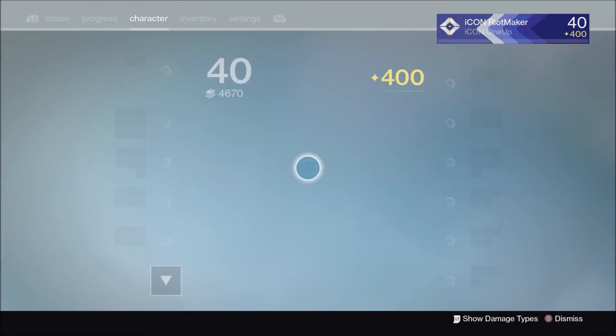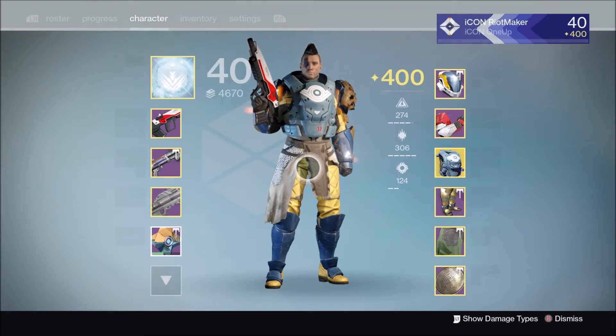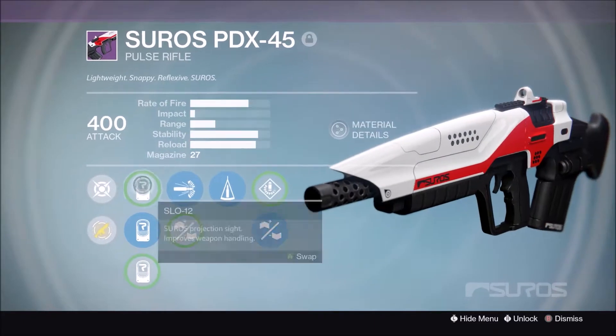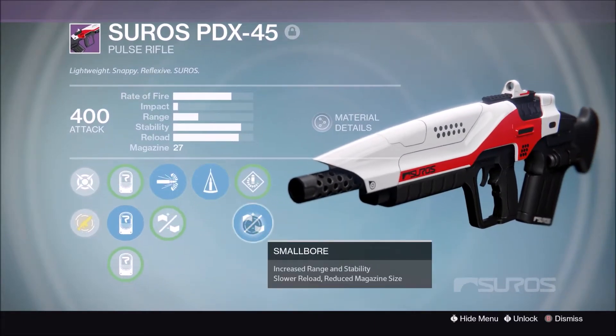What's good, it's your boy Riot Maker, and on today's Destiny video we're going to discuss the best R-type pulse rifle to use in the Crucible: the 73 Raid of Fire 7 impact type pulse rifle. We're going to use my God of War Suros PDX-45 as an example, which has SPO-26, high caliber, counterbalance, and small bore.